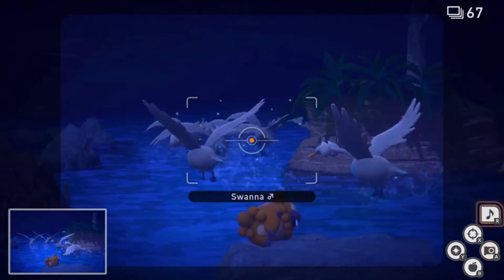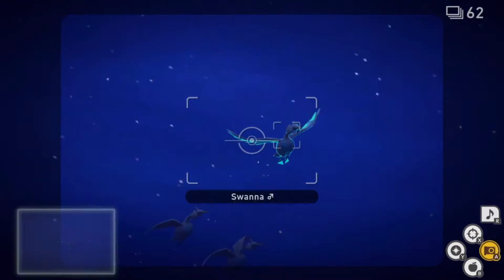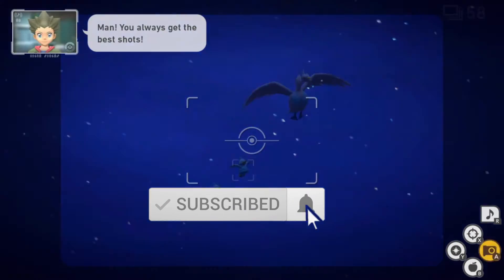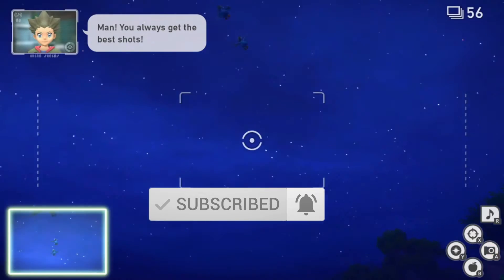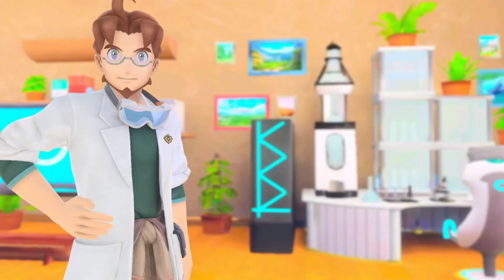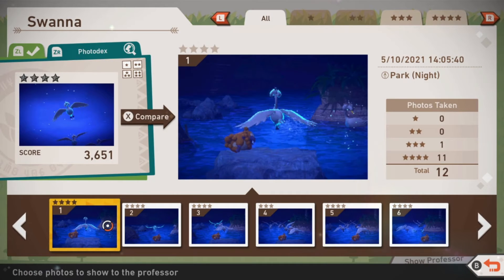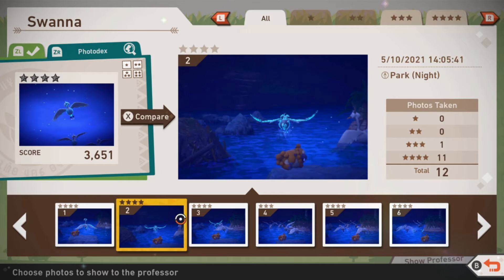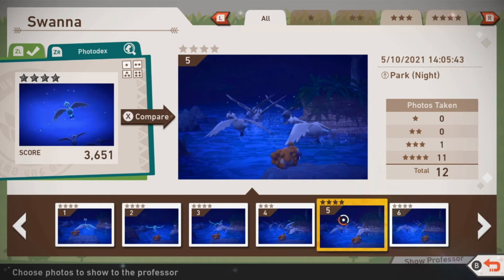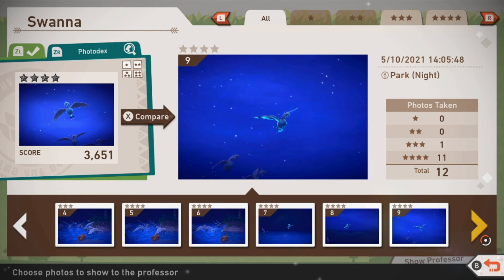And then it will lead all the Swana here in a long play. You can also get a decent picture of a Ducklett. That should be all there is to it. We'll take a look and see if we can get any better scores on our shots. Might be alright but facing the wrong way, so that's only three stars. You do want to make sure it is one of the four star shots.